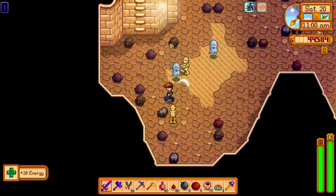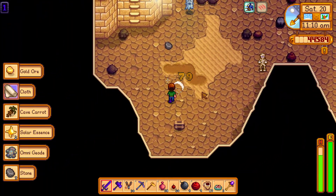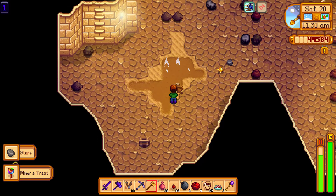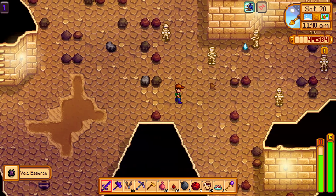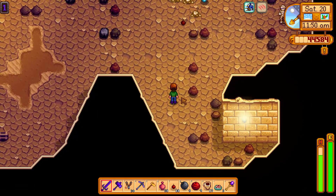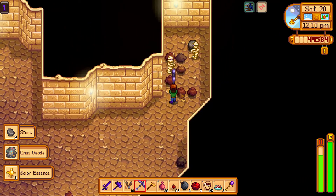I'm gonna focus today on getting some artifacts. Let's put a bomb here. So if I want to look for artifacts, the best spot would be to dig through here. A lot of mummies today — I mean really a lot. Five mummies with one go — that's huge. One additional cherry bomb here. Cherry bombs are more than enough for the mummies.